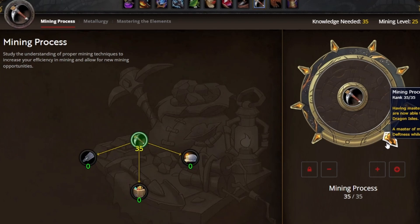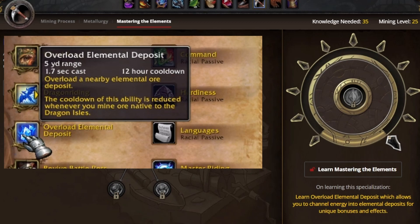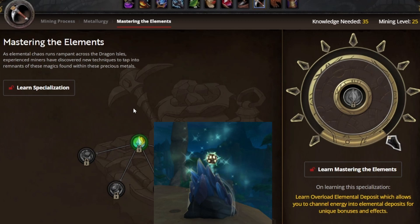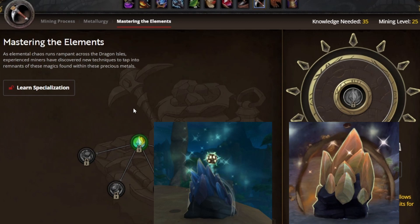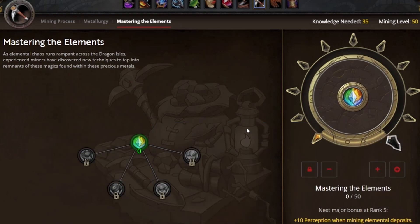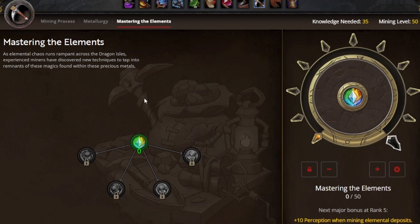Now we're able to mine while sitting on our mount — fantastic. At some point you're going to be able to pick a secondary specialization. I decided to go for mastering the elements, because this specialization gives you a skill you can use to empower the node you're about to mine. For example, if you empower a titan-touched node, it opens up a portal that instantly teleports you to the next ore within a distance. Earth-empowered nodes explode into four to five smaller nodes that you can then mine, increasing the yield by quite a bit. The fire node summons a fire elemental you can kill to get more rousing fire. It's a pretty cool spell, so go ahead and learn mastering the elements as your second specialization as soon as you're able to.